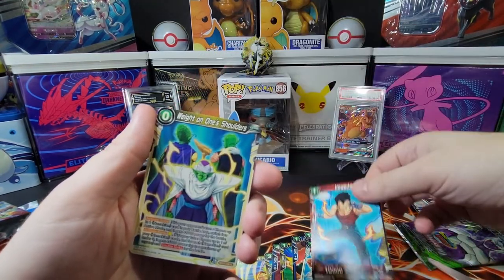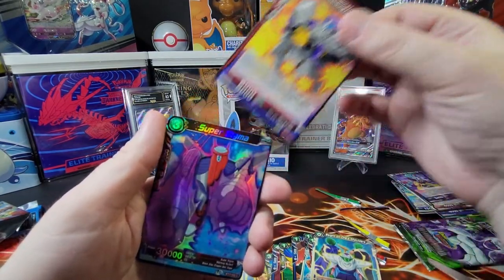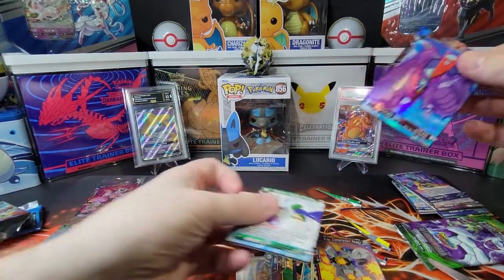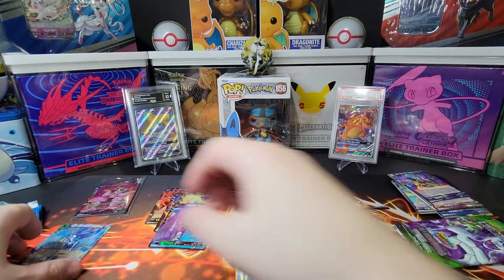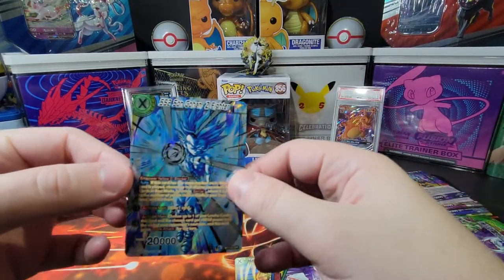Vegeta from GT - what a horrible design. Super Sigma. Piccolo, yeah. It's a very nice card, I really like it. It's the only hit but at least it's a nice hit.